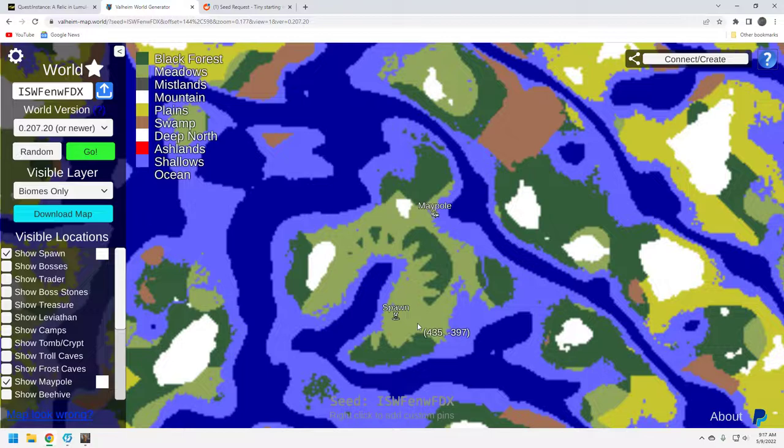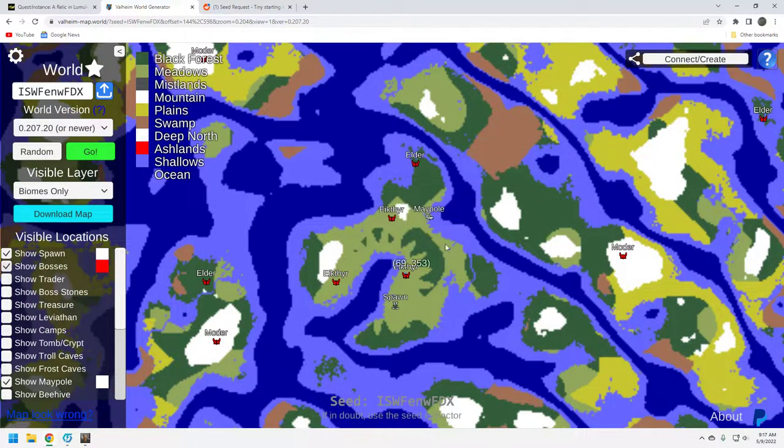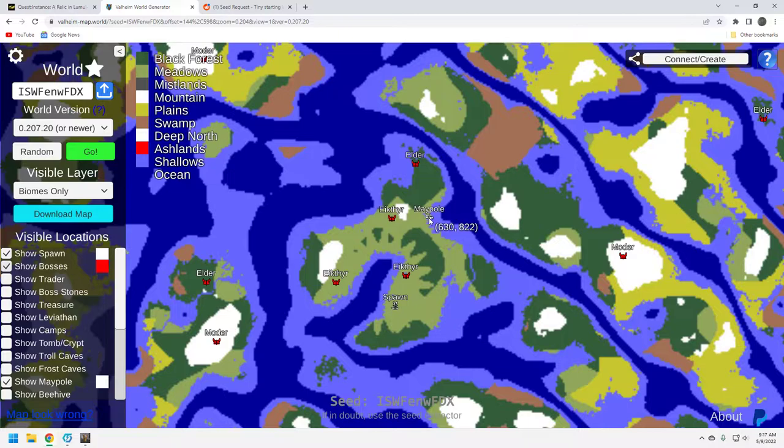You're going to get the resources you need to get off of it, and you're not going to have to go too far. Let's take a look at the bosses. Not fantastic, not horrible — I would say that they're mediocre. Which means this is a pretty good seed for a true playthrough, right? Someone who doesn't want to do a speed run, wants maybe an easier start, but then things get a little bit harder as you move along. You've got Elder and Ichthir pretty close by — that's solid.